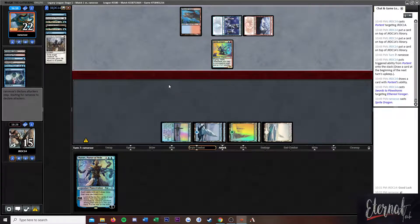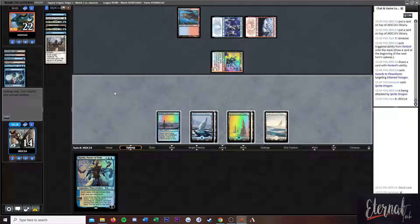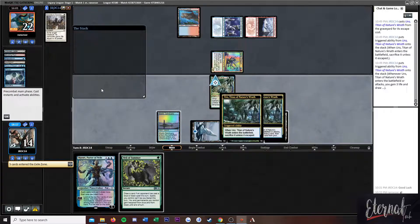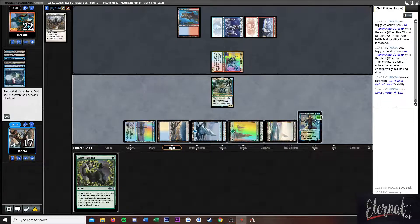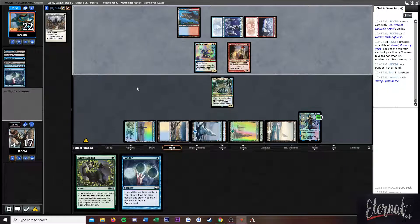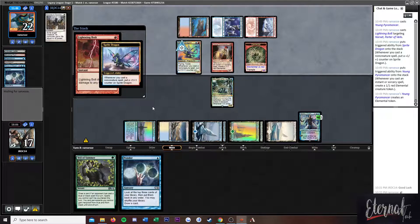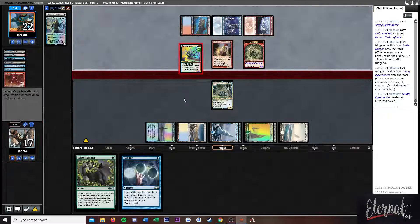I should have put the land on top instead of the Veil. We could have not activated the library, but I think activating it here is better. If they're going to bolt it down, that's fine. That's good with me — all that does is stop us from getting another card, and they traded a card for basically half of one.